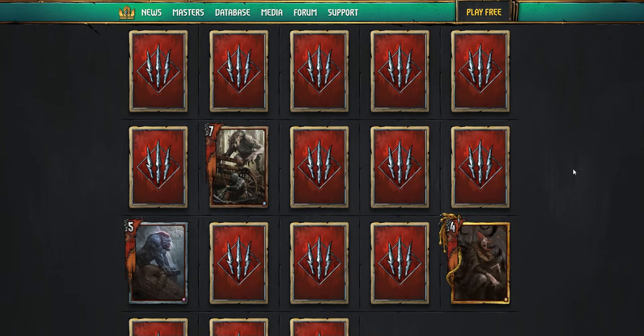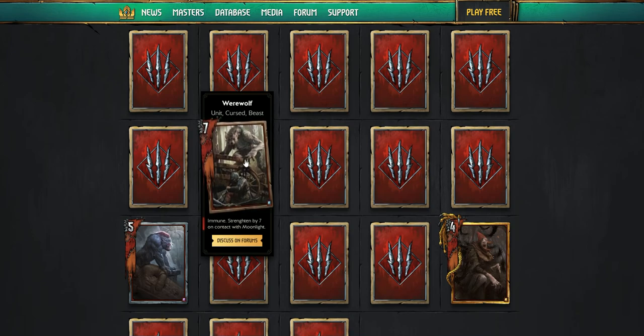Down to the Monsters. I love this card — the Werewolf. It's a unit, cursed beast, immune. Immune means you can't target it with spells or direct damage — you could still hit it with Lacerate, but you can't target it with Alzer's Thunder. And it says strengthen by seven on contact with Moonlight, so Moonlight's going to be a positive boon. It's got synergy with beasts and stuff — really good. And not being able to target it is even better.